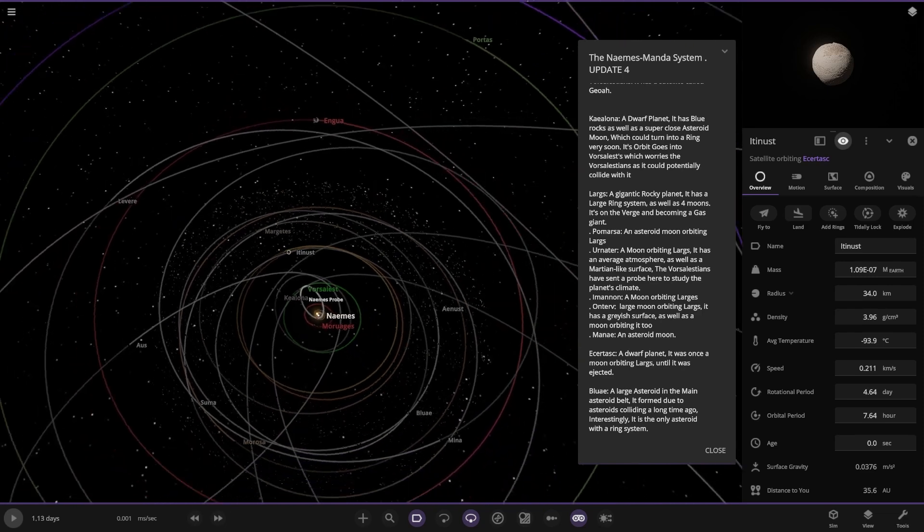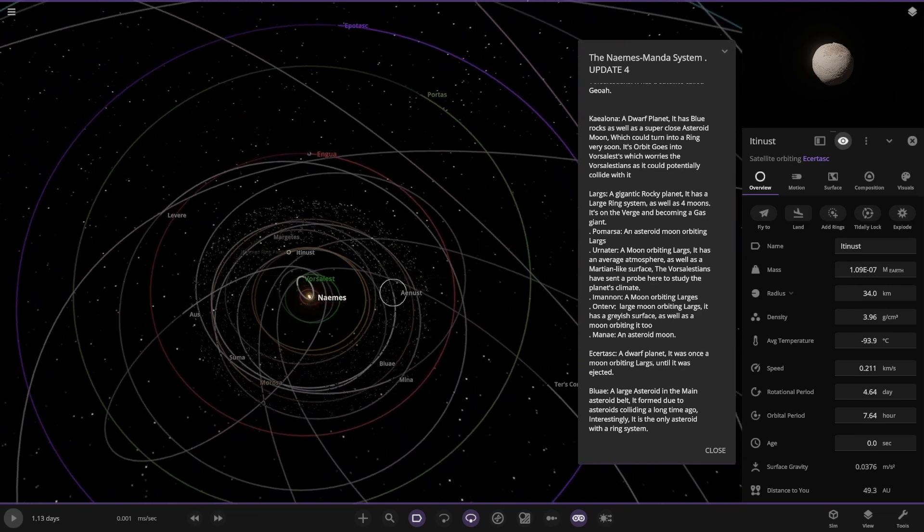Next up we've got Lunae — there's a lot of dwarf planets here. That one's just an asteroid. Dwarf planet — was once a moon until it was ejected as well. And that's a large asteroid in the main asteroid belt, formed due to asteroids a long time ago. Interestingly, it's the only asteroid with a ring system.